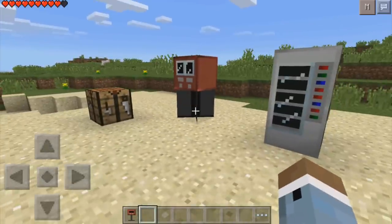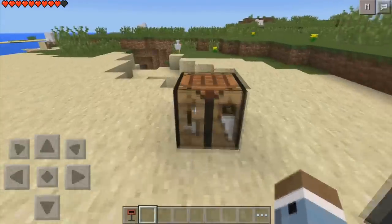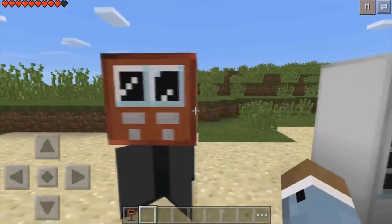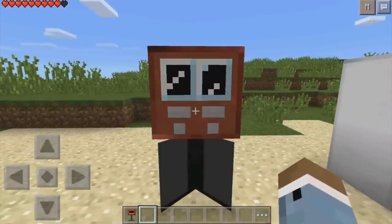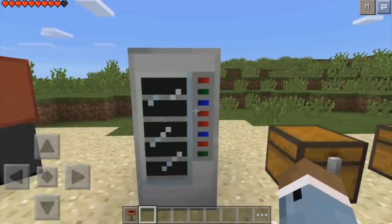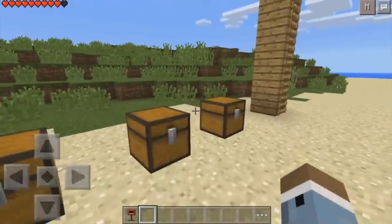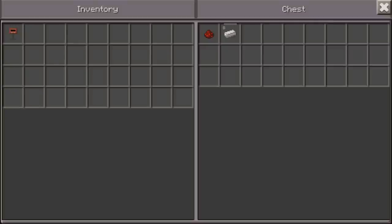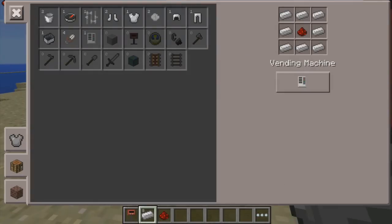I think this is really cool because you make the vending machine with supplies you can gather in your world, and you actually have to earn the candy inside. I think the sodas are even cooler. This is the soda vending machine. To craft it, grab eight iron ingots and one redstone, and that will easily make you a soda vending machine.